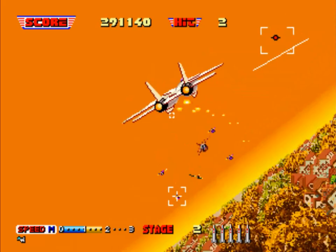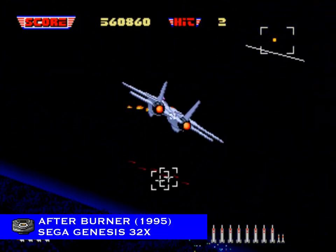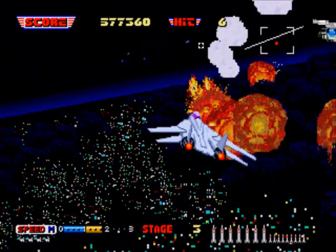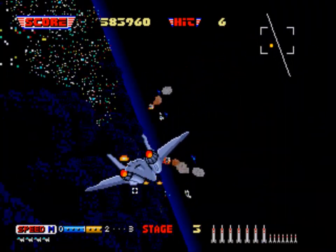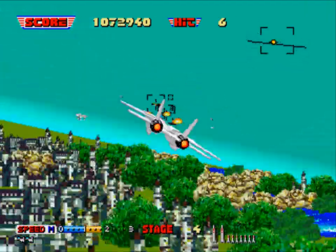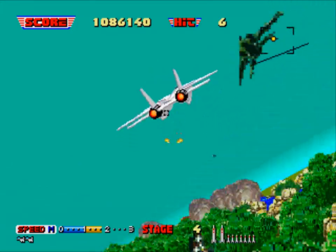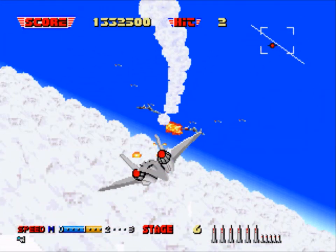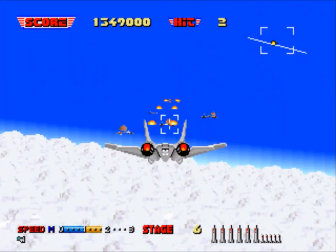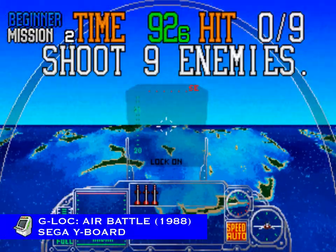Now here's where it starts to get confusing. The best version of Afterburner for home consoles that came to American stores was Afterburner for 32X, but Afterburner on 32X is actually a home conversion of Afterburner 2. The 32X conversion was handled by Retubo Games and published by Sega. In other markets it is titled Afterburner Complete, since most felt that the updates added to the sequel were more polished refinements to the existing game versus an outright continuation in the series.